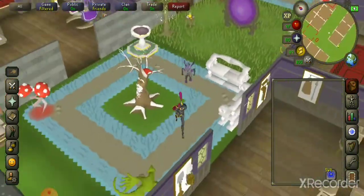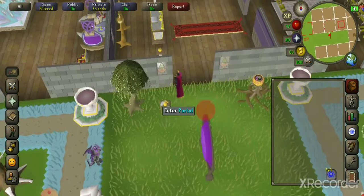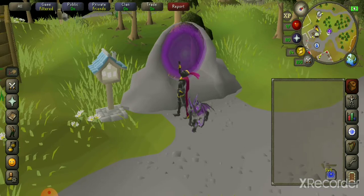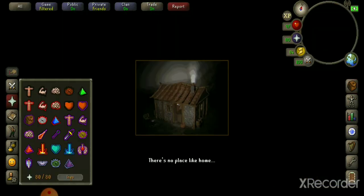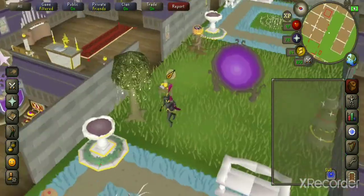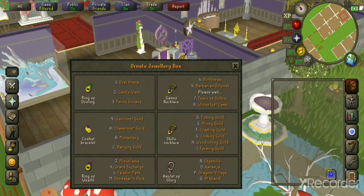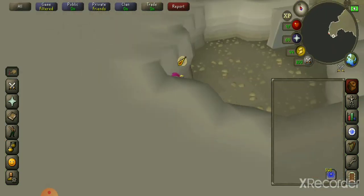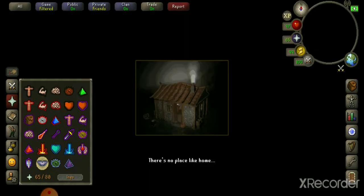Let's say you're doing Corporeal Beast — you smash a house tablet, and say you've got Protect from Magic and Piety on. You run over and hit the pool to restore everything, and then boom, you're right back in Corp again, able to instantly pop your specs off again. It's a super easy, super fast and efficient way to get it done.